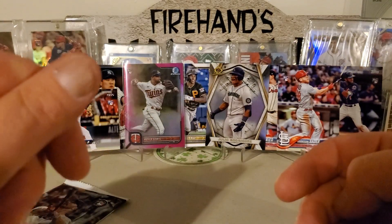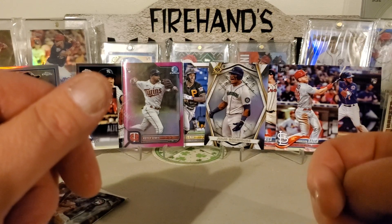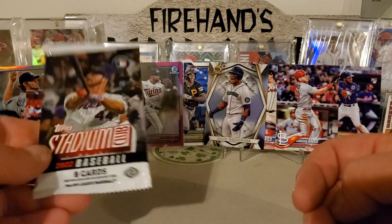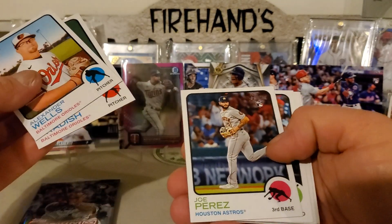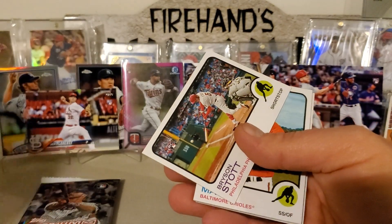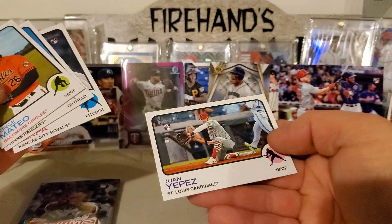High Number Heritage 2022. We're looking for J-Rod, Bobby Witt, Pena, Torkelson, Strider, Abrams, and Green. And we haven't done any Stadium Club yet. Alexander Wells, Bryson Stott — it's not too bad — Mateo, Calhoun, Zerpa, and Yapez.